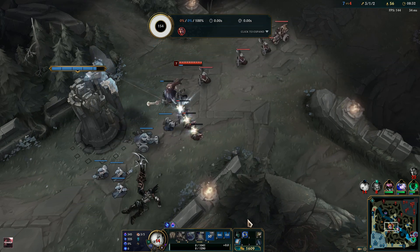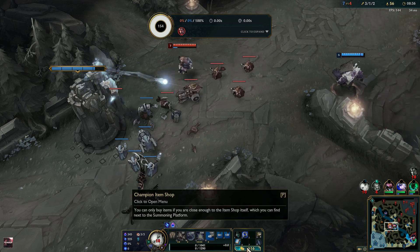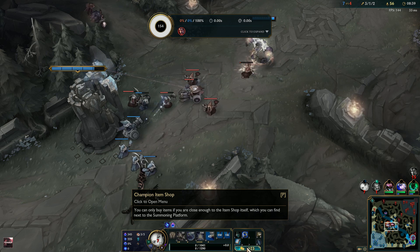Lux really starts shining when you have your core items, which are Luden's Tempest and then either a Shadowflame or a Rabadon's Deathcap.